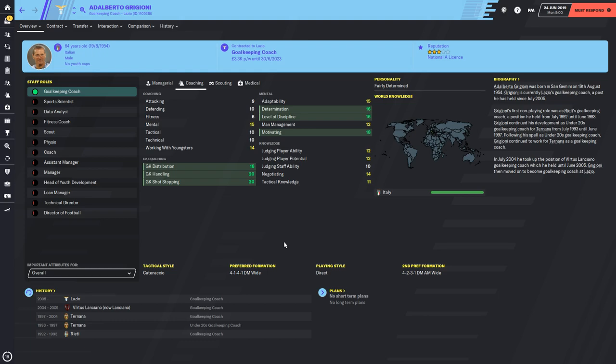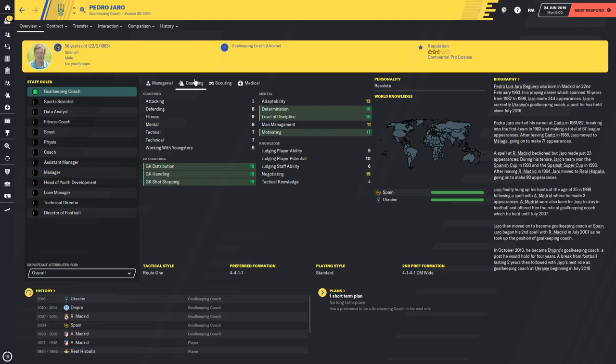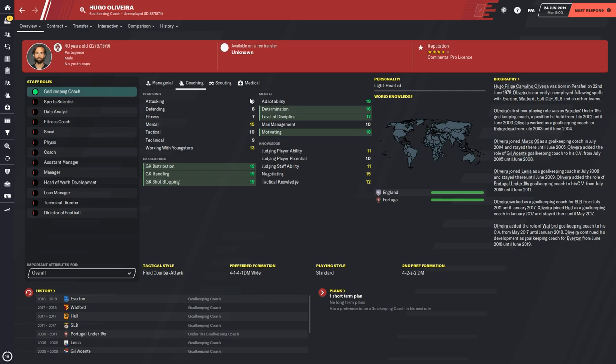On to goalkeeping shot stopping coaches. Aldoberto Grigioni is currently at Lazio and is a goalkeeping coach with no conflicting stats, so you shouldn't have problems getting him — he's only on 3.3k. His shot stopping is very good and he can also do handling and distribution. Motivating, level of discipline, and determination are great. If Aldoberto is out of your price range, Pedro Jarro is a Ukrainian goalkeeping coach with 19 shot stopping — very good across the board with strong motivating, level of discipline, and determination.